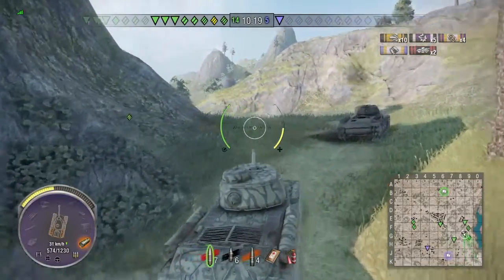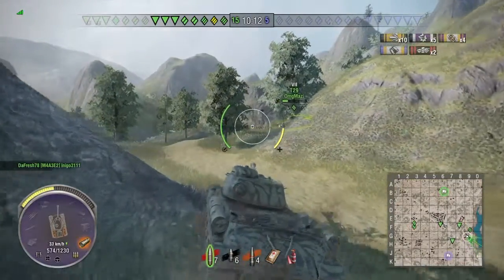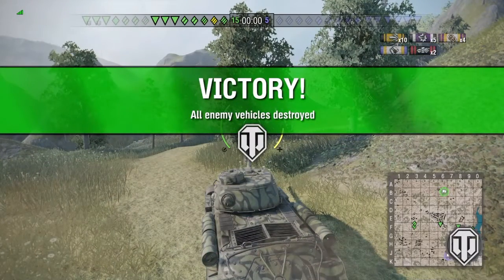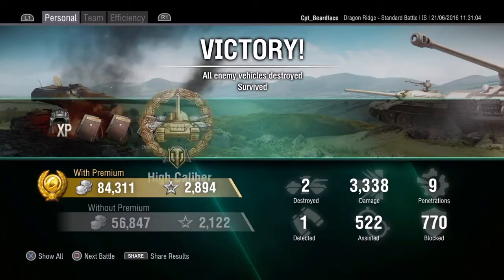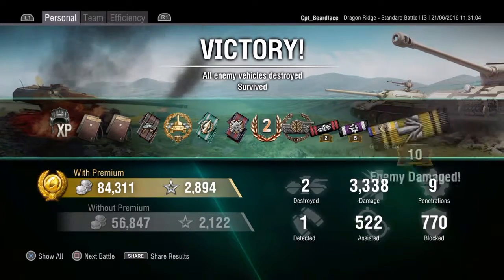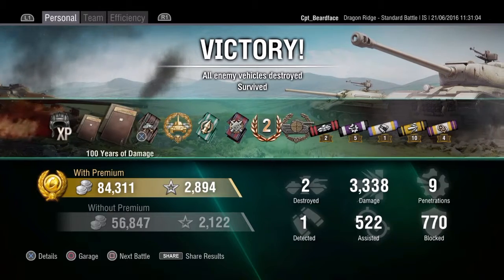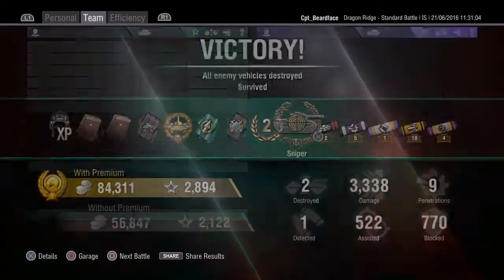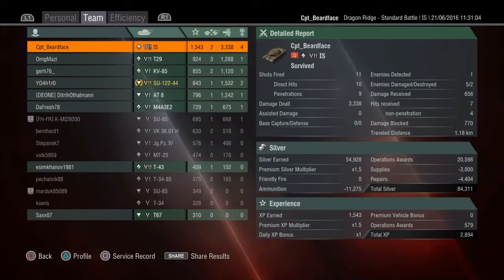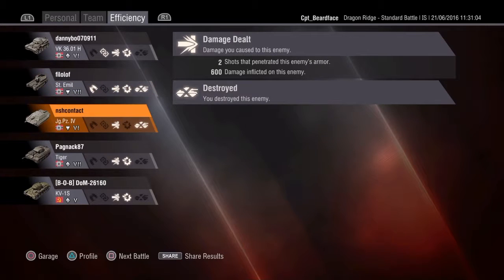And that's it. There's one tank destroyer left and I very much doubt I'll get to him. And there we go — he's finished off. The results: 2,894 XP, 84,000 credits, though two ops completed gave 25% extra XP and 25% extra credits. Still quite a decent result — High Calibre, second class mastery, Sniper as well in a Russian tank, which is always nice but unusual. Over 3,000 damage done and top of the table. The next replay is my second to last game — I forgot to record the last one.